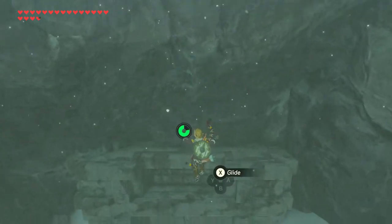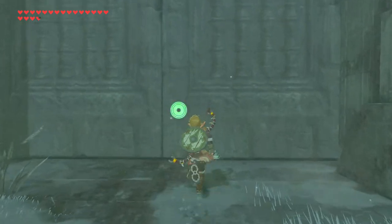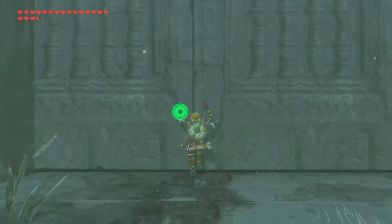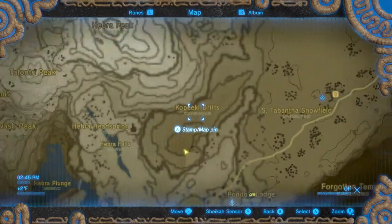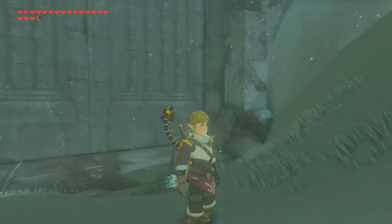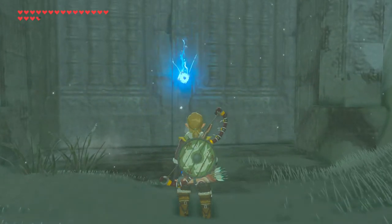It is located here behind this giant wall. You may have seen a slight flash of orange as I was landing through the hinges. Unfortunately, you can't push this door open, and you can't magnesis this door open. And where is this door anyway? It is in the Kopiki Drifts of the Hebra Mountain region in northwestern Hyrule.